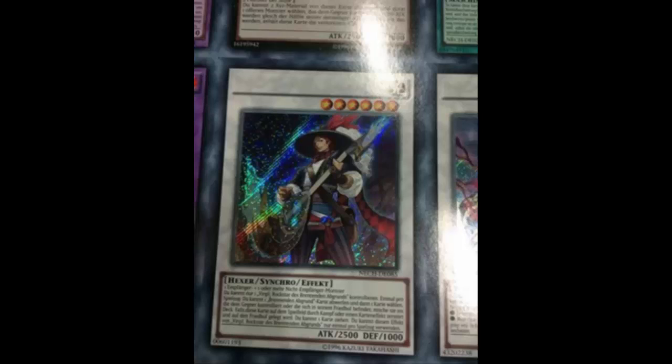His other effect: when this card on the field is destroyed by battle or by card effect and sent to the graveyard, draw one card. You can only use this effect of Virgil, Rockstar of the Burning Abyss once per turn. I don't really see why you'd want multiples — maybe like Call of the Haunted when your opponent plays MST, he gets destroyed and you draw. But drawing one card doesn't seem as impressive compared to other Burning Abyss monsters like Dante or Scarm when sent to the graveyard. Also, the card must be destroyed — so if your opponent uses Dark End Dragon to send it, you won't get the effect.